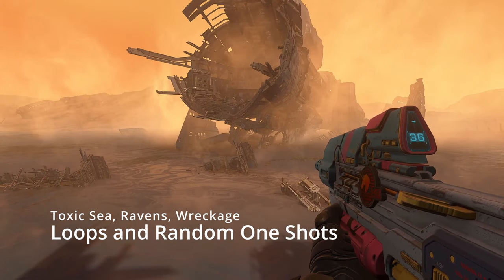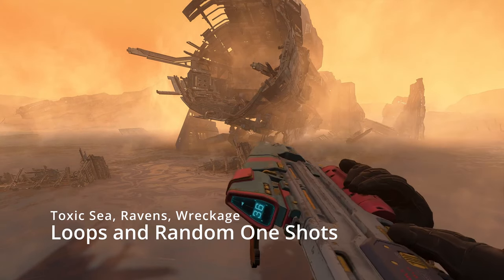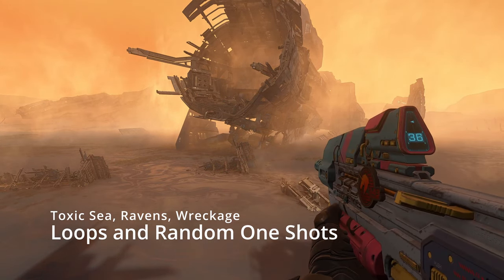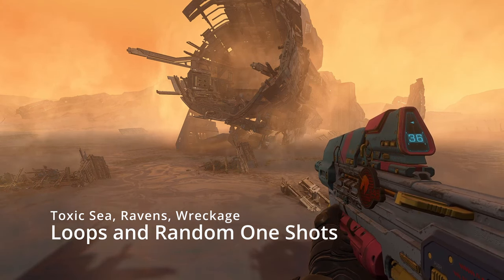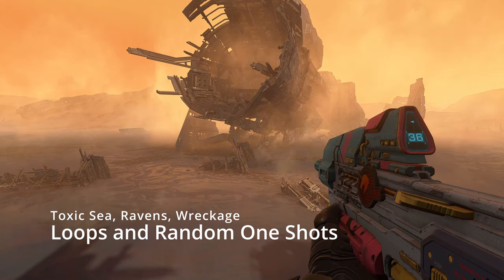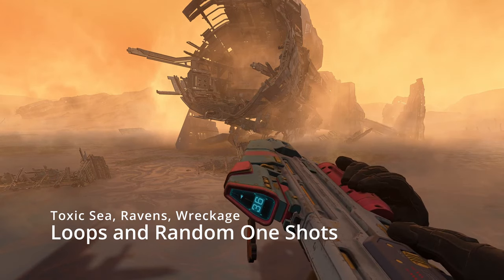On the other side of the map, you can hear the multiple splines I've placed for this toxic sea here — one along the bottom, as well as one in your center of vision. This is to make sure that if you were to jump off or as you walked along the cliffs to your right, you had a consistent experience. There are also some ravens sprinkled along the cliffs to your left and some creaking in the distance for the wreckage.